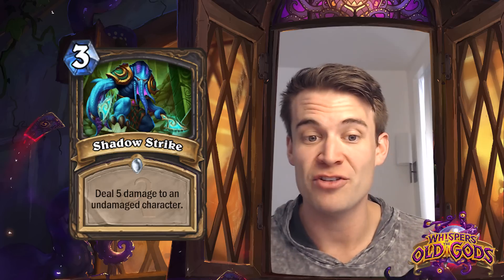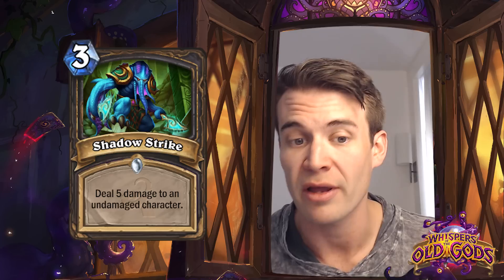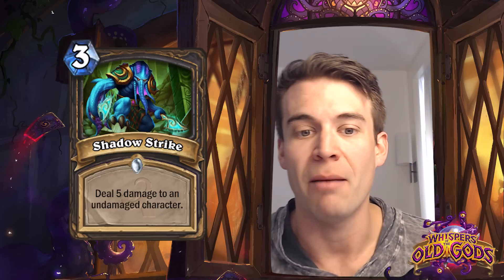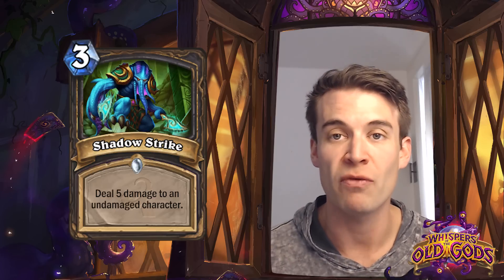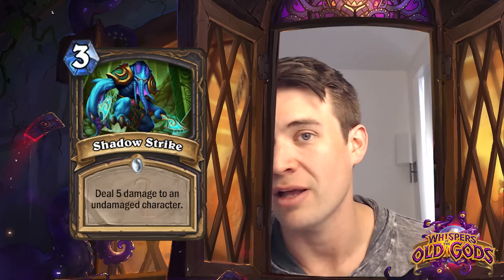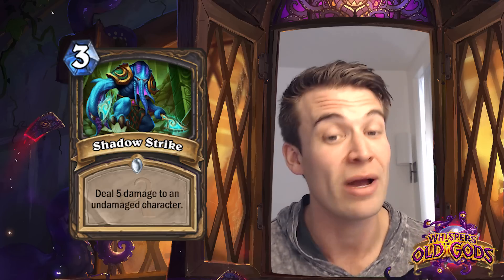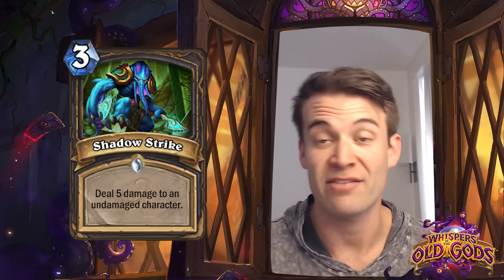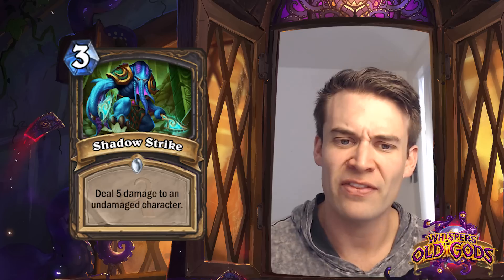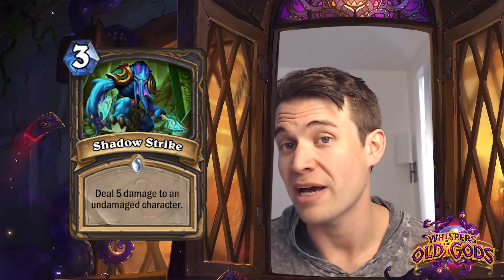Shadow Strike - deal 5 damage to an undamaged character for 3 mana. I think this is quite a powerful card for Rogues. It's kind of like the powered up Backstab. This is actually a very strong tempo removal effect for minions up to even 5 mana. Being able to kill a 5-health minion for 3 mana is quite strong. Obviously has the same restriction as Backstab - can't kill minions that have already taken damage - but I think we may see this as a removal option for midrange Rogue decks moving forward.